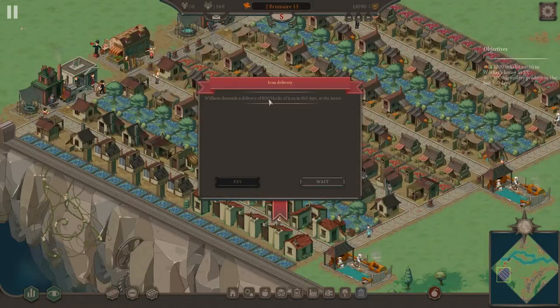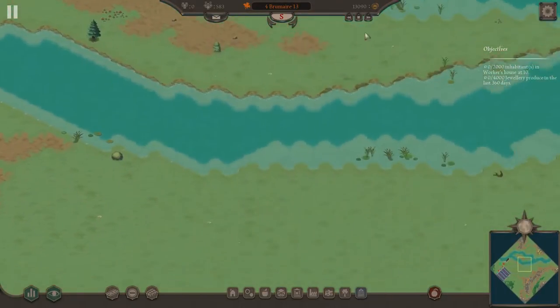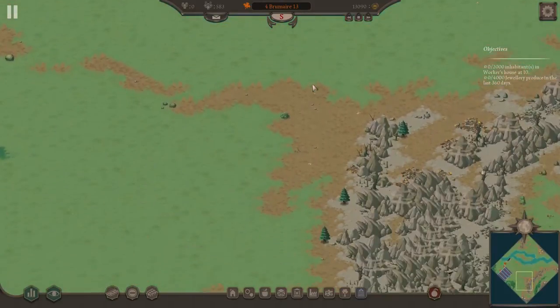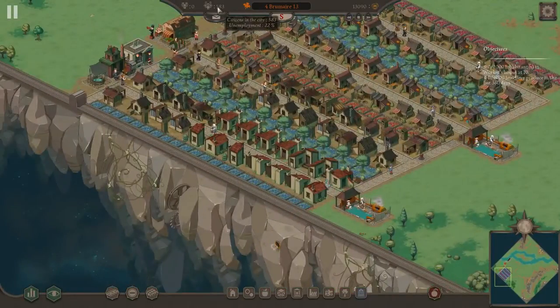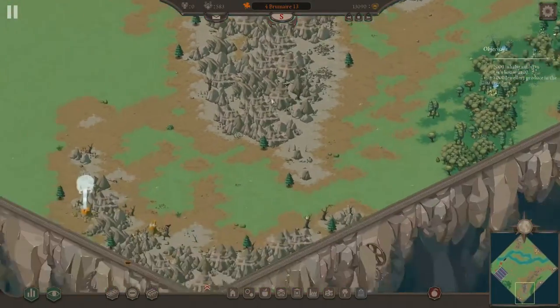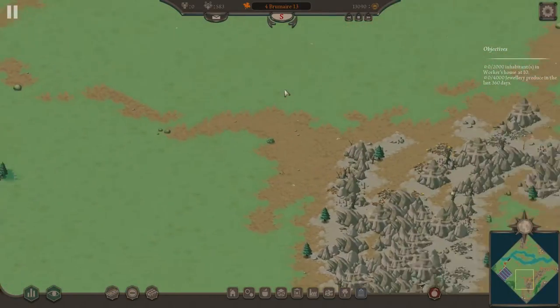Delivery of 800 blocks of iron in a year — at the latest. Frickin' Wilhelm. I'm not ready for iron, I'm still getting my population up here. So you want me to jumpstart my iron industry apparently. Usually when they ask for a certain good, they get fairly persistent about it. Thankfully we have some unemployment to burn, so we can get into steam much earlier than I normally do. That's okay — let's get ourselves a little outpost going down here.